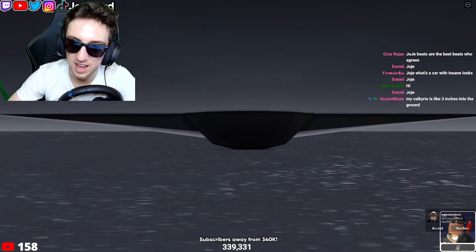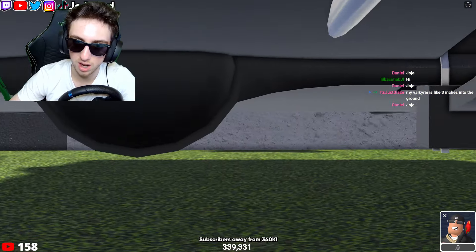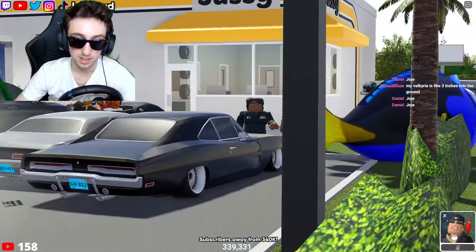Super clean — this guy's directly on the ground. Look at it from the back. He's on the ground. At least you can see right here on the Charger, he's not directly on the ground — still clean.